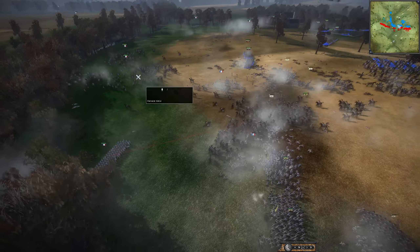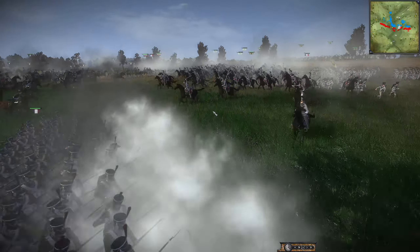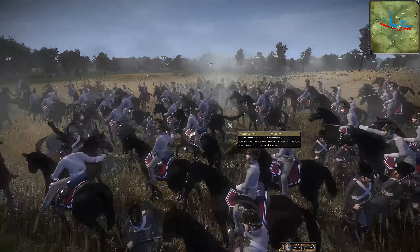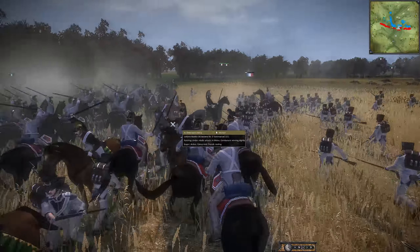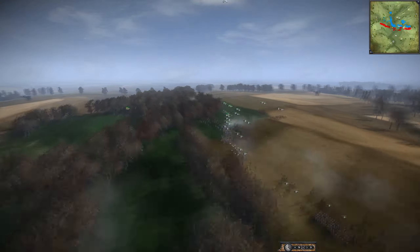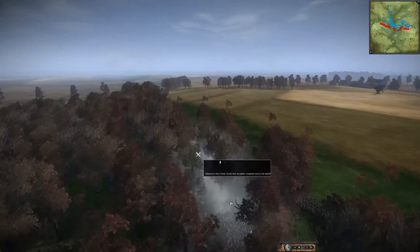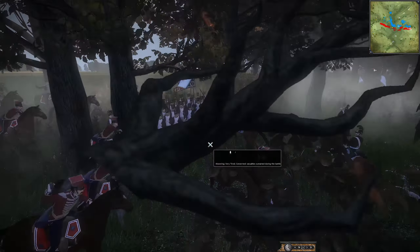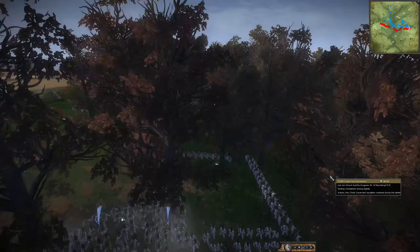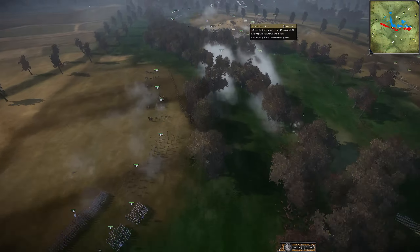It looks like they may be ready for a counterattack. We have cavalry clashing across the air — so much cavalry. We have Austrians clashing with the French over here, squares formed. Austria may have to actually fall back — they are getting charged but forming a square, so things are looking okay for them.